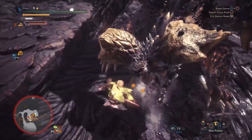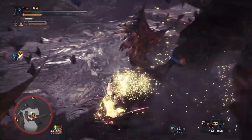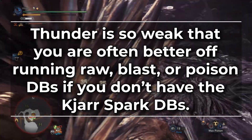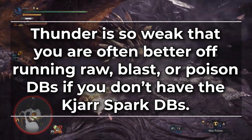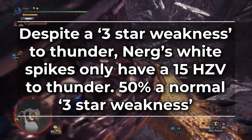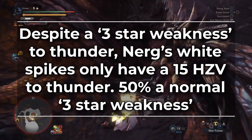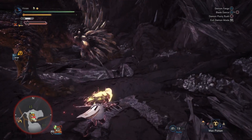Now, if you don't have the Taroth or Kjarr Spark and don't have Release Decos for the Dual Destroyers build, you're unfortunately out of luck. You can take the Kirin or Tobi-Kadachi Dual Blades and slot them into the Taroth Spark build, but both are very weak options. In fact, you're generally better off running Blast or Poison Dual Blades depending on the matchup. Most Thunder-weak monsters actually have very low actual Thunder weaknesses — like Nergigante for example. Despite having a 3-star weakness, his actual hitzone value on his White Spikes for Thunder is only 15, about half of what it normally is on a 3-star monster. Thunder weaknesses have always had the worst stats in Monster Hunter World.